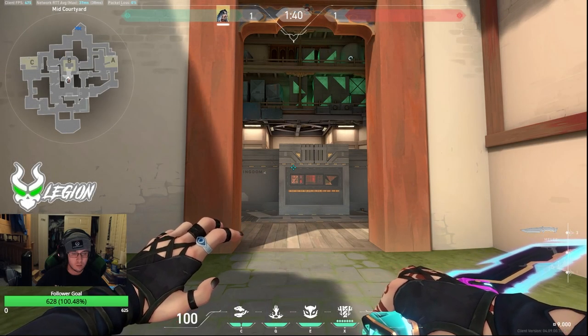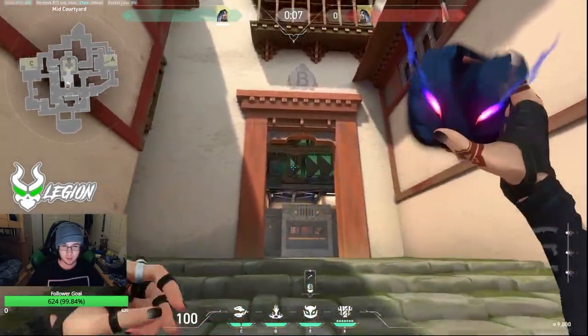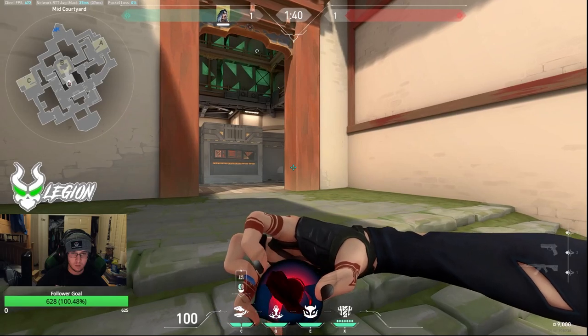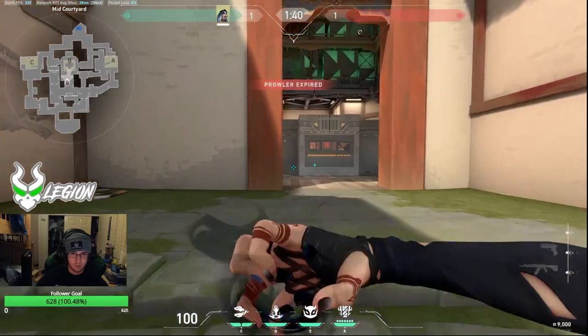The last sight we need to cover is B. B side is impossible to get a good lineup for — you have to set up in the open and there are too many angles the enemy could hide in. To take B with maximum coverage, I'd recommend throwing a prowler at A link, throwing your orb back sight, and throwing another prowler at C link.